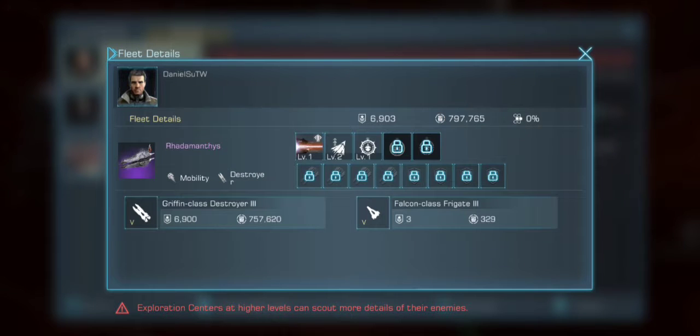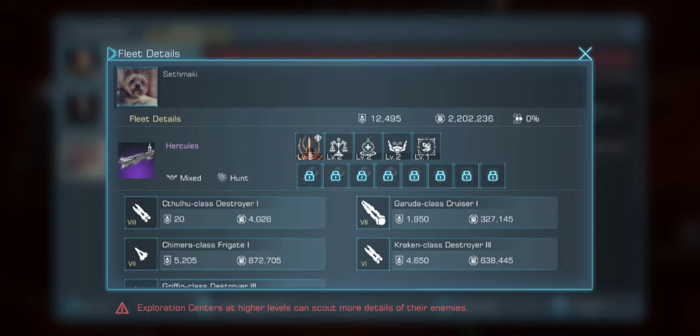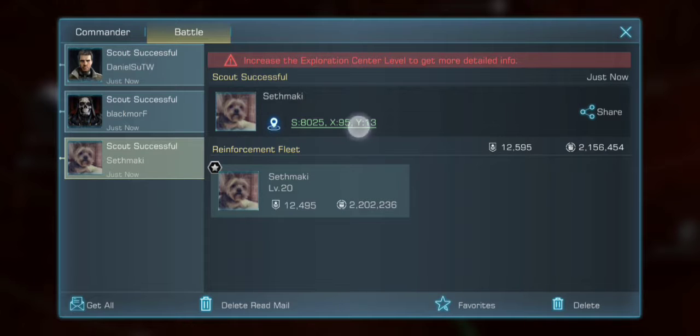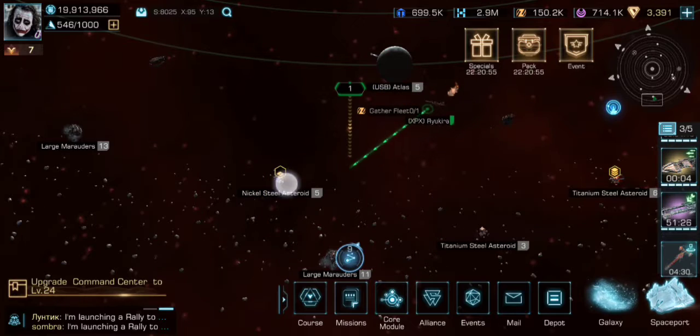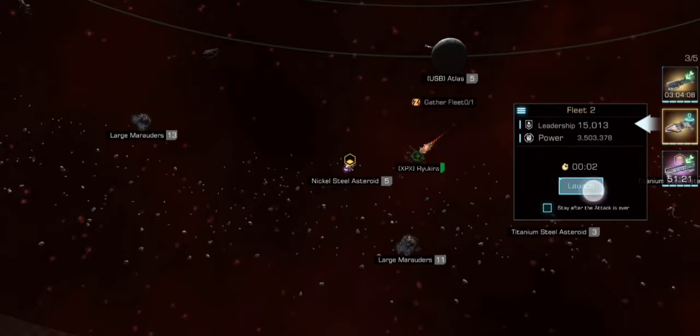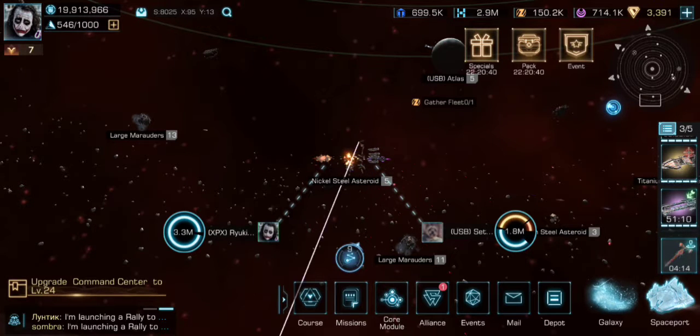As you can see, it looks like of the three that I found, one of them is about 2.2 million, one of them is about 700,000, and the other one has no points at all. So first I'm gonna go for the 2.2 million — I want to go for the strongest ones first.